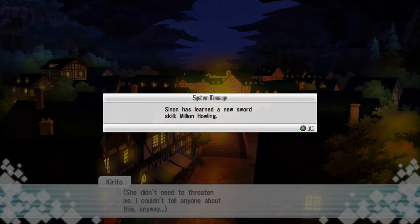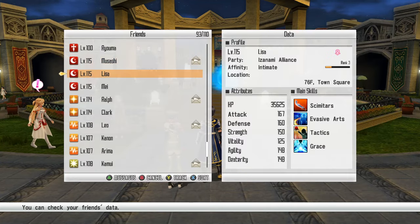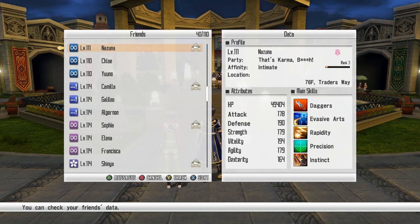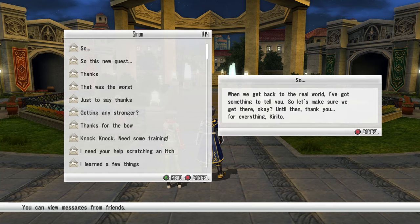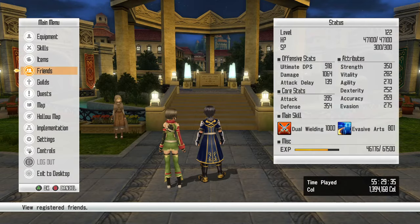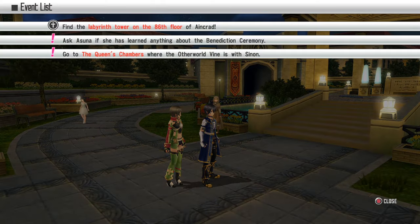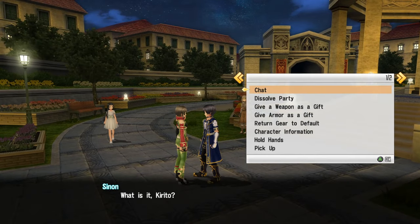Million Howling. Interesting. Well, I'm glad that seems to have been worth it. So I've got something to tell you, but let's make sure we get there. Until then, thank you for everything, Kirito. There's more exploration that needs to be done there, but my next prompt is Asuna, and I gotta do more with you — but we'll do that later.